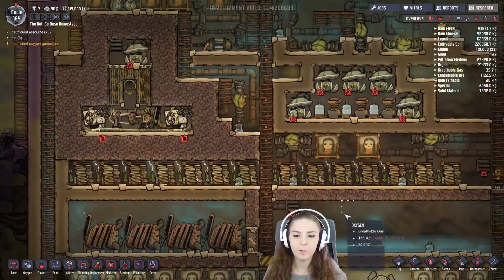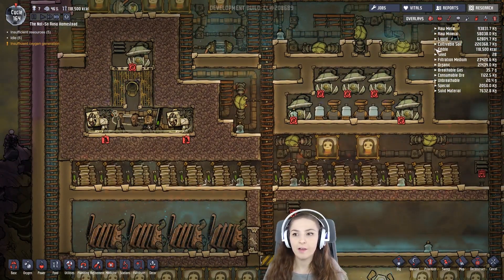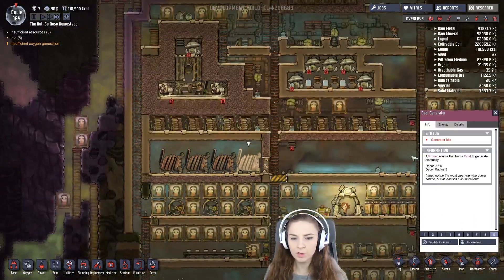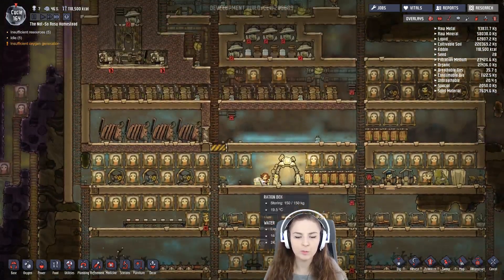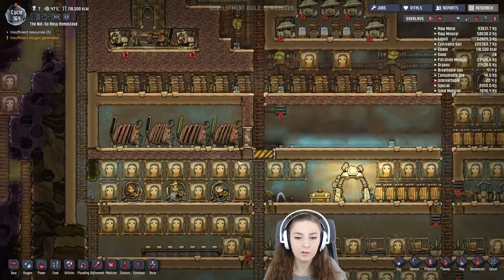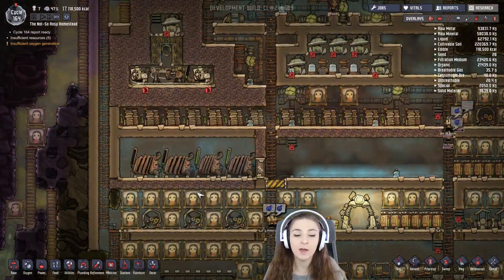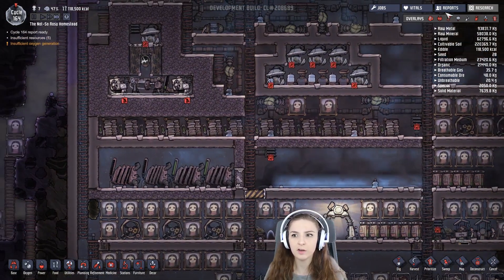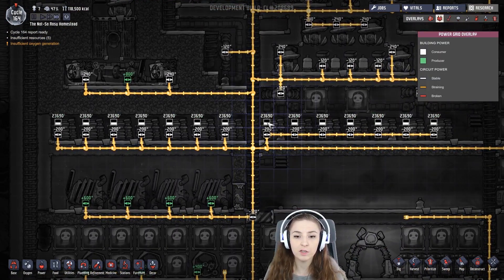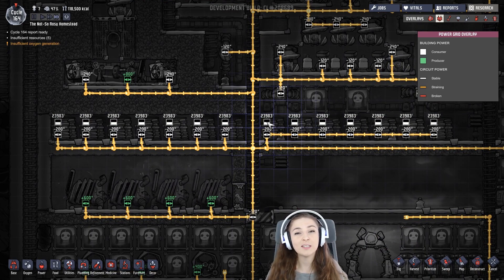The next one requires a bit of setup. I have batteries — lots of batteries — and I also have these coal generators. I have four coal generators right now and that works fine, but you could also fill these batteries with duplicants running on manual generators. You have to wait until your batteries are all the way full to do this.